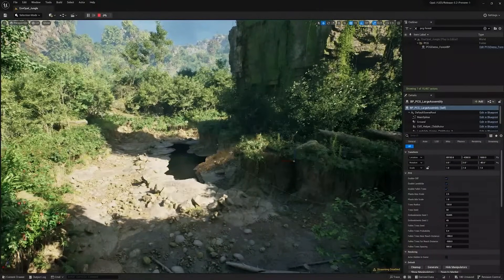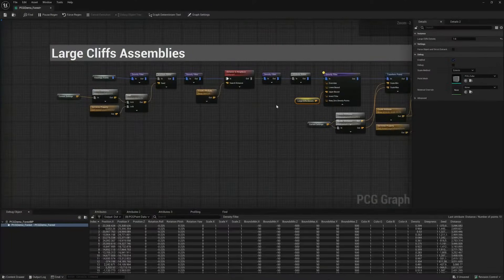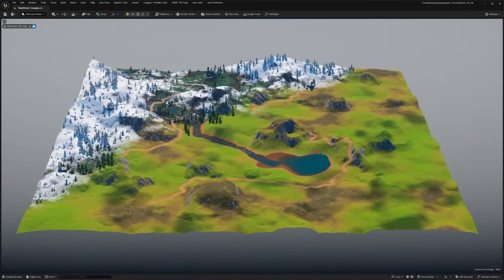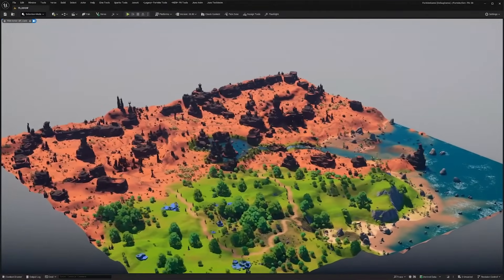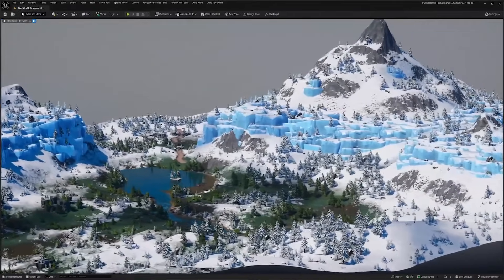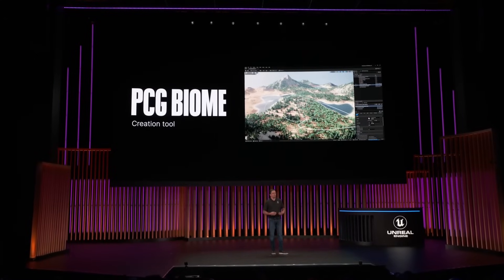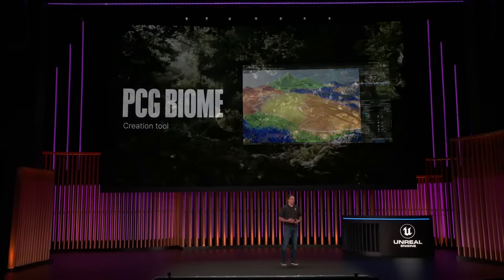PCG, or the procedural content generation system, is also receiving tons of new updates in 5.4. There are loads of new nodes and operators being introduced into the PCG graph, but the most notable update is the new experimental biome core plugin. The new PCG biome core plugin is a data-driven biome generator built entirely using the PCG framework. It showcases the latest improvements and serves as an advanced example of a world building tool for productions. The biome core is a fixed pipeline using asset and biome definitions, designed to be very flexible in dividing key components such as sampling, transforms, and filtering into separate problem spaces, each of which can be completely customized to any project constraints or needs.